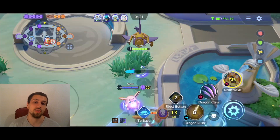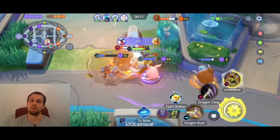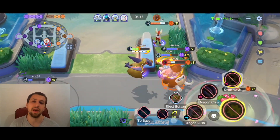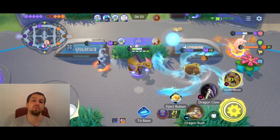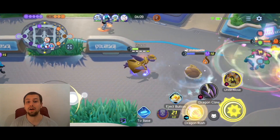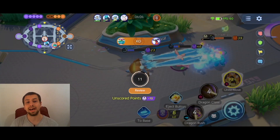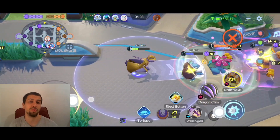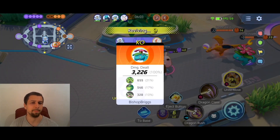Dragon Rush, Dragon Claw, we have the Scope Lens, we have all the crits. As you can see, this Dragon Claw crits quite often and whenever it does crit it really deals a ton of damage. I see 627 popping up right there onto that Pillow Mamoswine at this point. I'm so squishy with this build though — just take a look at this. It just slaps me with the Vine Whip and it's enough.